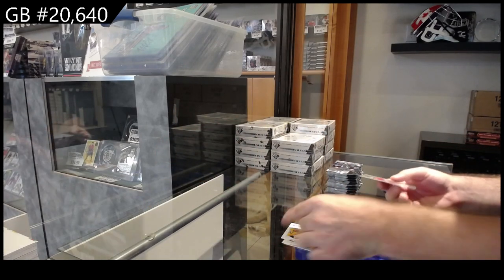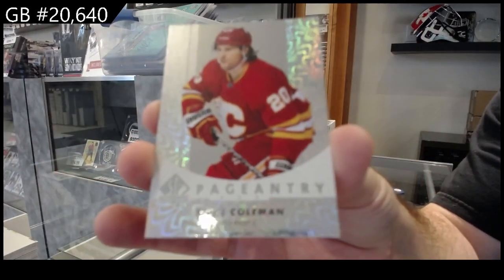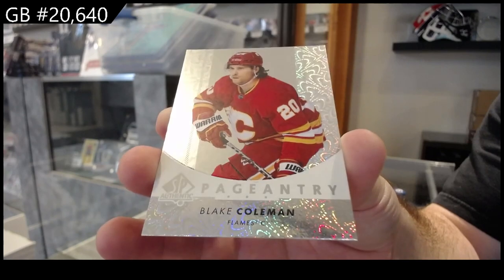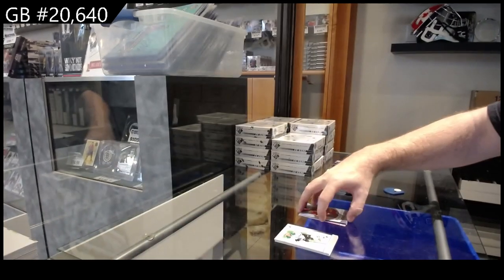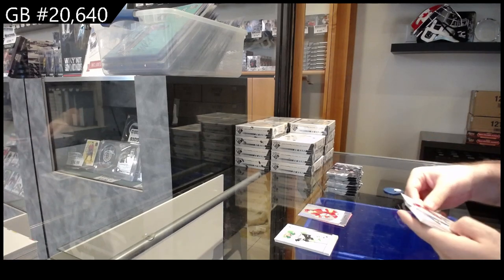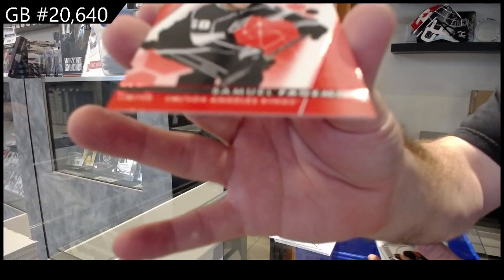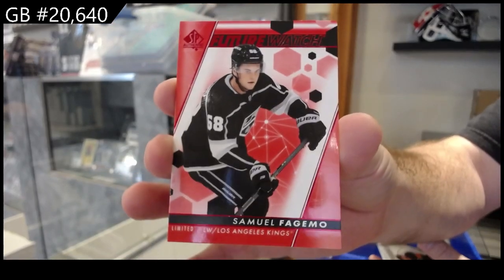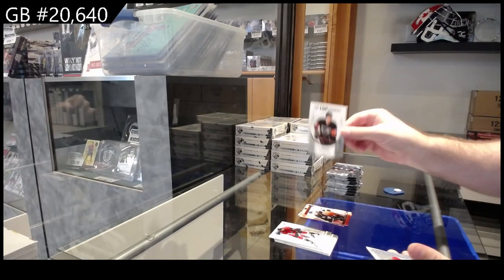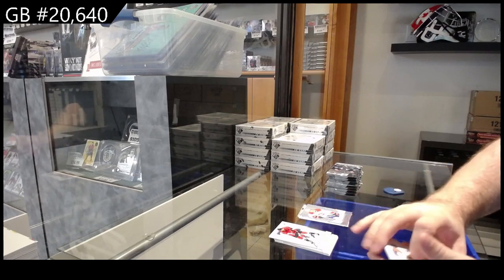We've got a Pageantry of Coleman for Calgary. You guys can still do that trade if you want to right now, by the way — it's up to you. We've got a red Future Watch of Fajimo for LA. Top Rookies of Ratcliffe for Philly, Pageantry for Montreal of Jackye — that's what they look like for those three.